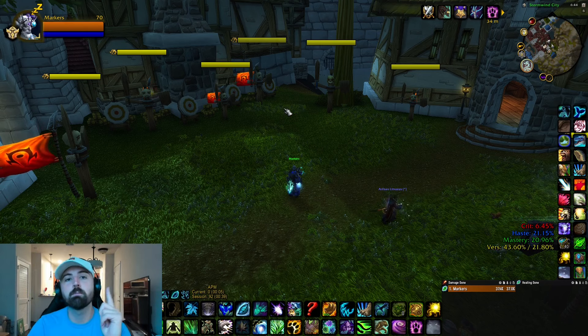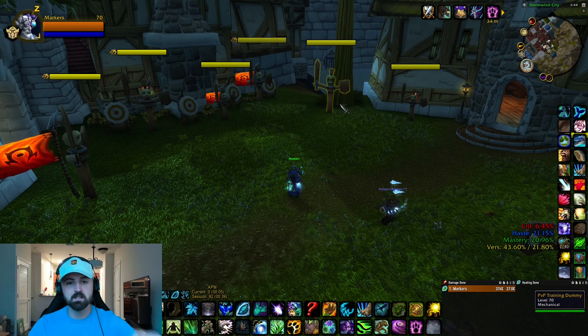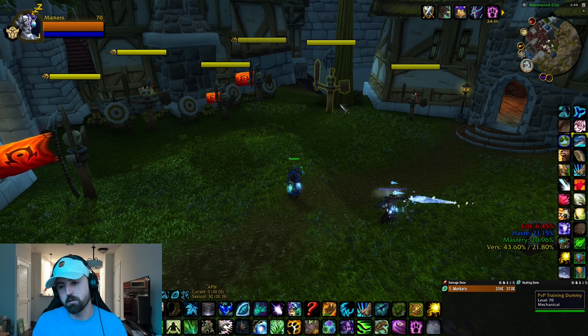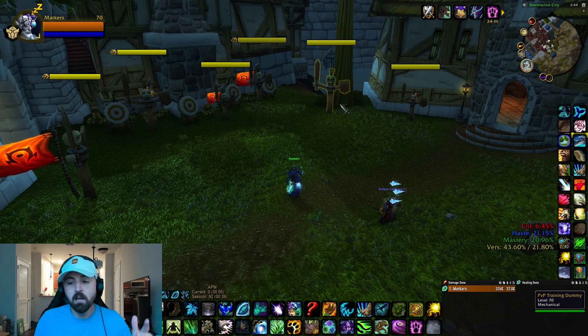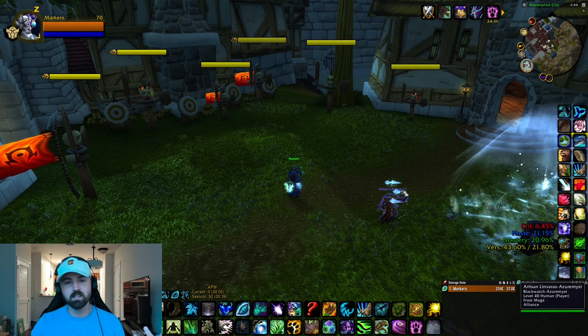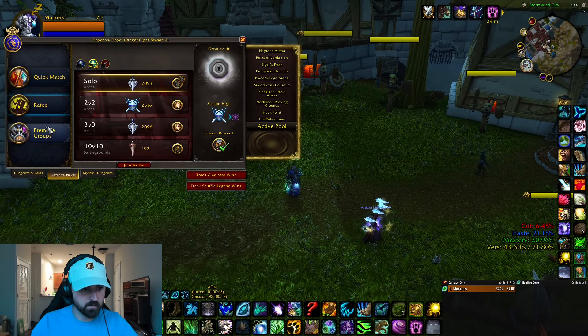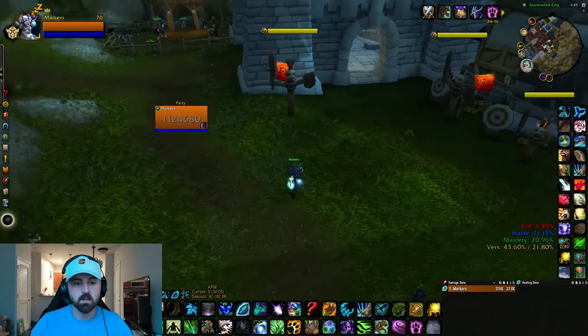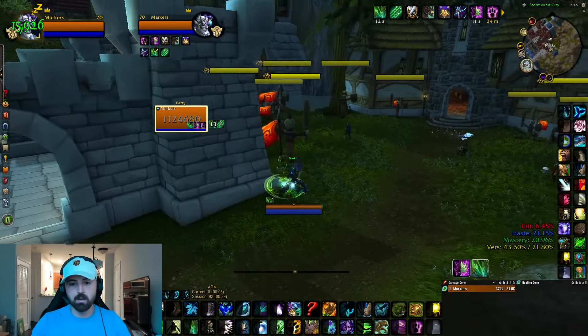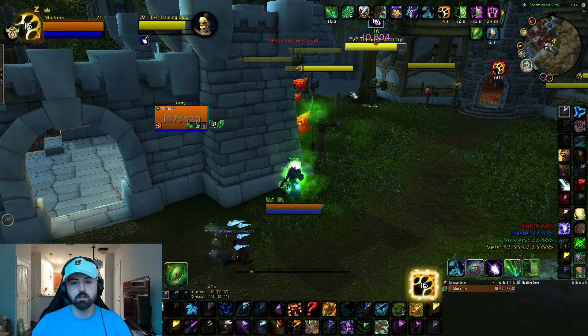First and foremost - this goes for both twos and threes - keep up moonfires. In threes don't overextend for moonfires, but in twos keep them on both targets, unless keeping moonfire on the healer is going to ruin your teammate's CC. Like if you're playing with a rogue, you probably don't want to keep it up because it'll break the gauges. Otherwise, keep up your moonfires plain and simple. Use adaptive swarm on cooldown to buff those moonfires. I'm going to just make a custom group here to demonstrate - I'm standing at a pillar doing heals, I get full hots on myself, I see an opportunity, so we go moonkin form.